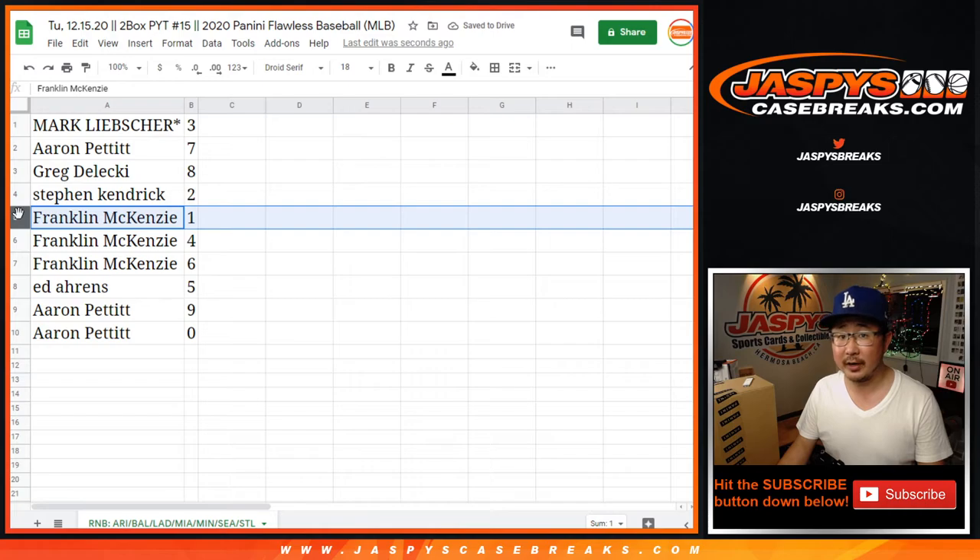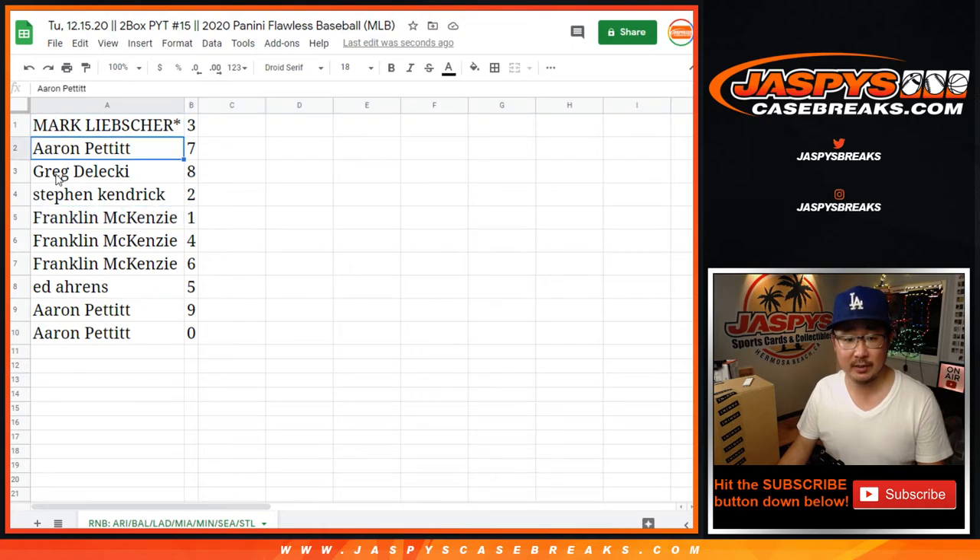Including one of ones — Frank, you'll still get live one of ones. Mark with three. Aaron with seven. Greg with eight. Stephen K., you got two. Franklin with one, four, and six. Ed with five. Aaron with nine and zero.